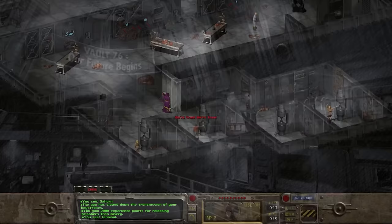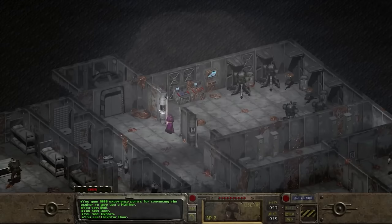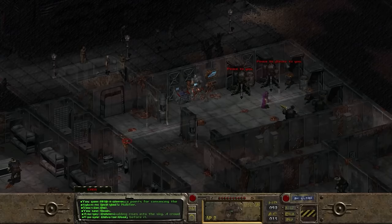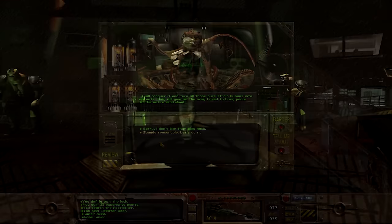The government invested in Vault-Tec, asking them to create a total of 122 vaults across the country, which would reportedly save 0.1% of the American population from the inevitable nuclear holocaust. As the Great War approached and the nuclear bombs started to be fired, the Los Angeles Vault was sealed. Eventually in 2092 the doors opened and inhabitants ventured out, settling in the Boneyard and founding the town of Aditum, with some remaining until 2155.